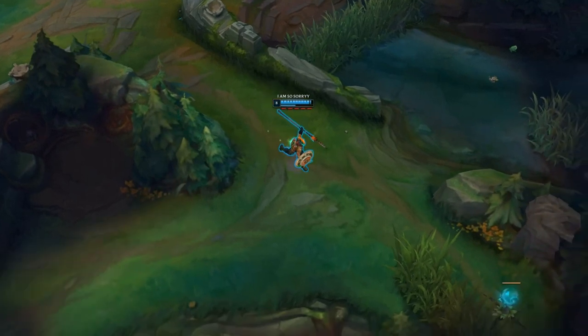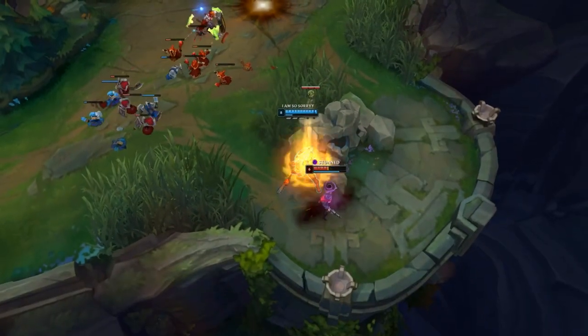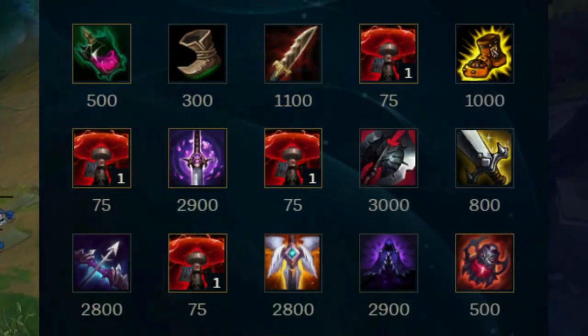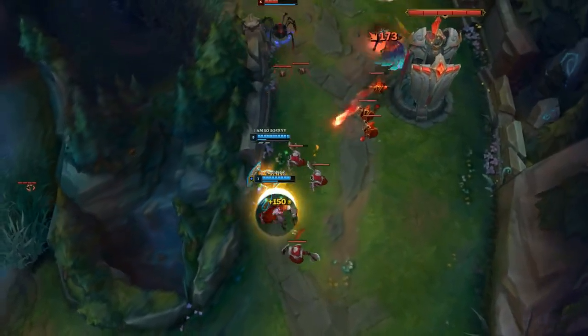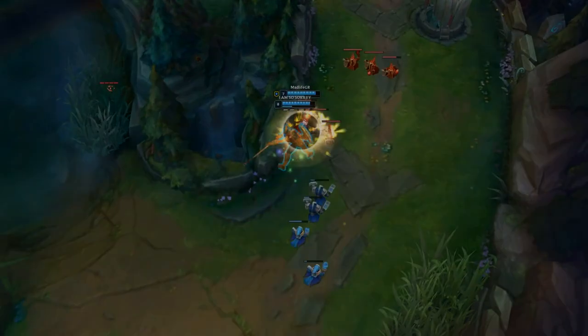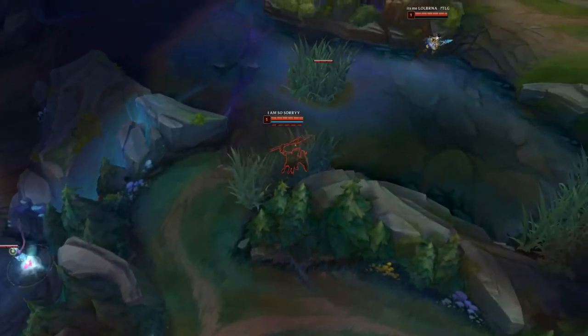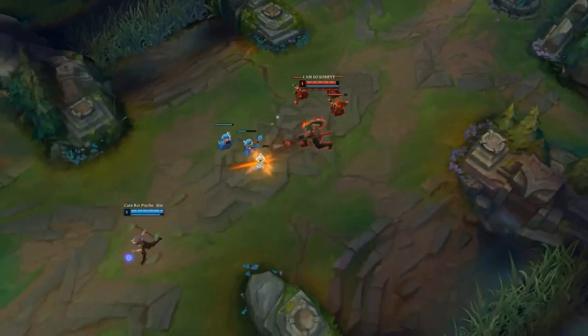We are using these runes because of Pantheon's W and Corrupting Potion. The Inspiration tree helps us in lane a lot by giving extra heals that can turn fights around. Your main build order should be as shown on the screen. Always use Corrupting Potion when fighting, and biscuits especially early on for extra healing. Get boots early, then parts of Youmuu's, then Mobility Boots, then complete Youmuu's, and go for Black Cleaver which stacks nicely with our W. After that, go for Mortal Reminder, Serpent's Fang, or Phantom Drive, or more lethality items or tank items depending on needs.